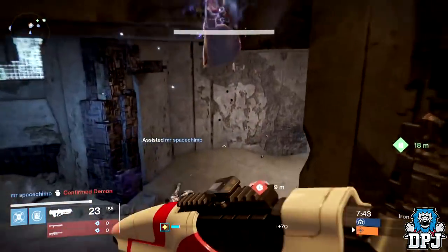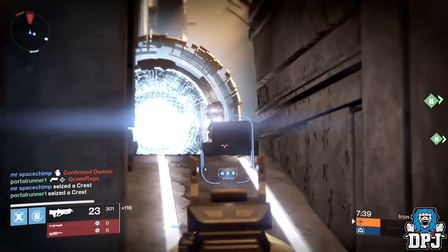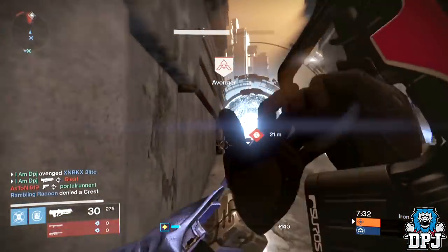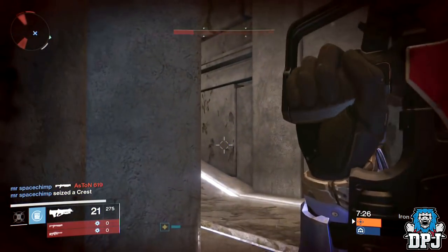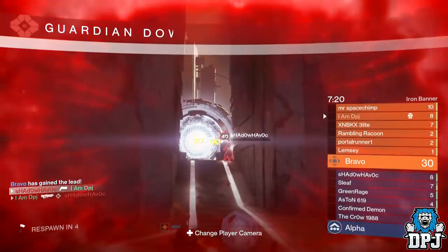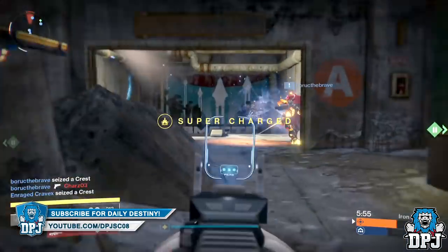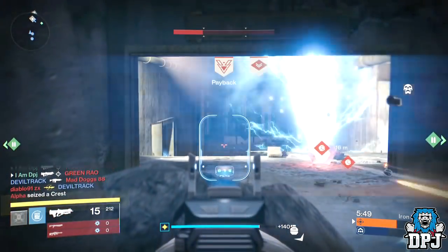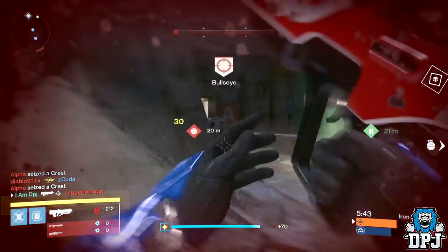The PDX-41 is obtainable via the Gunsmith. Go to Banshee on Wednesday — if you haven't got it already, make sure you pick it up and wait for a decent roll. Pick up a package on every character, because you'll get a decent roll one week and a better one the next. It's only 2,500 glimmer each. And if you've already got it in your vault, dust this thing off, take it into PvP, and let me know what you think. Thanks as always for stopping by — I'll catch you guys on the next one.